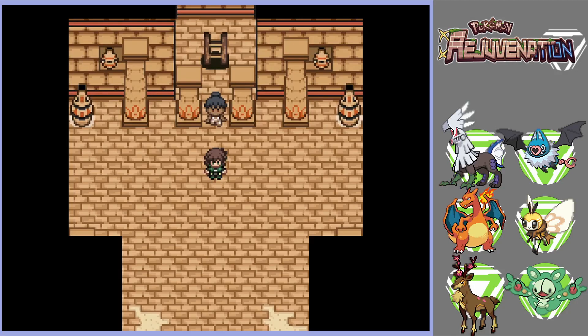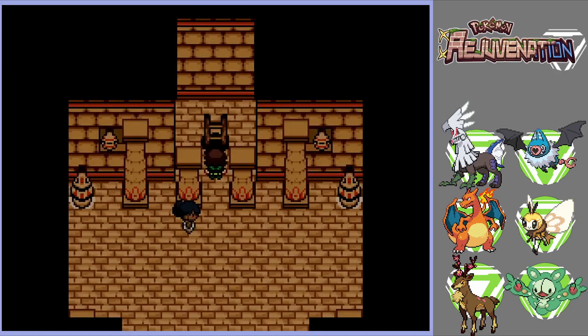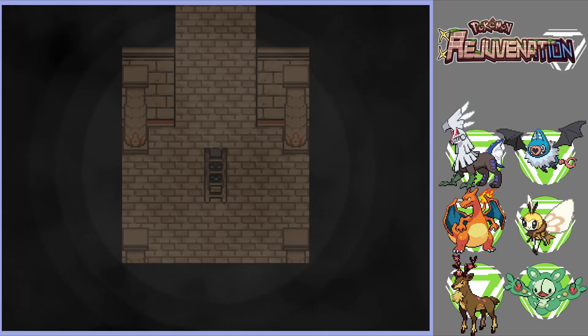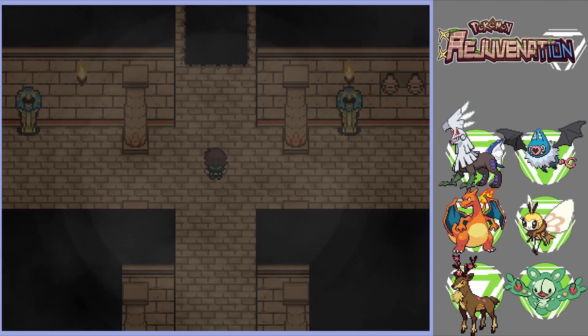We're going to need a lot of money. If you remember the runes in the Black and White games — I forgot what they're called — the idea is the same where you have a certain amount of steps before it tosses you out. So you're going to have to do a couple of runs to get everything. The first floor has 600 steps, I believe. It's a really big map, so we're going to explore it in corners.